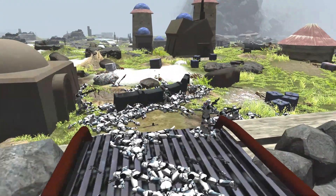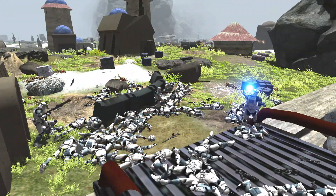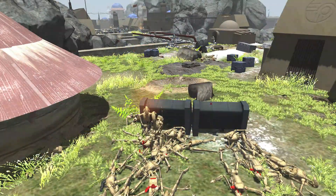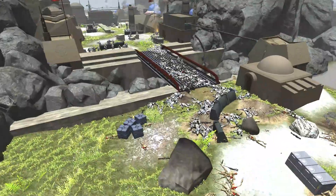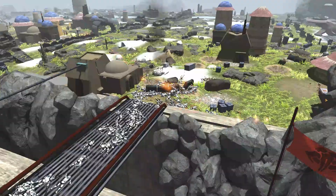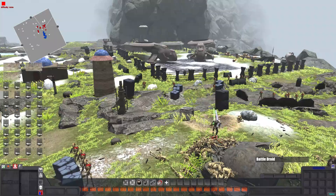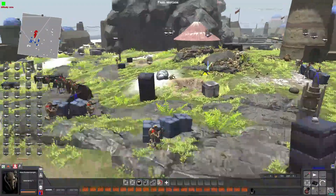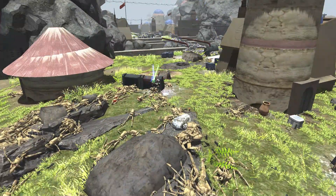More troopers are getting gunned down but they are crossing over the bridge yet again and getting some kills on the droids — knocking down some clankers. They're retreating back again though. Grievous has got four kills and almost no health, but he is still continuing to be a menace throughout this battle. An absolute menace.